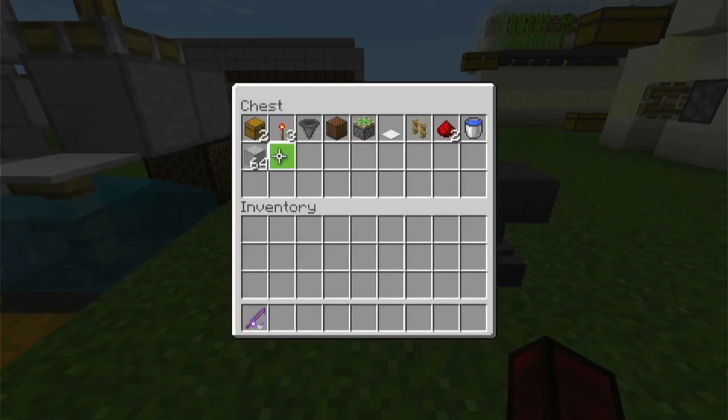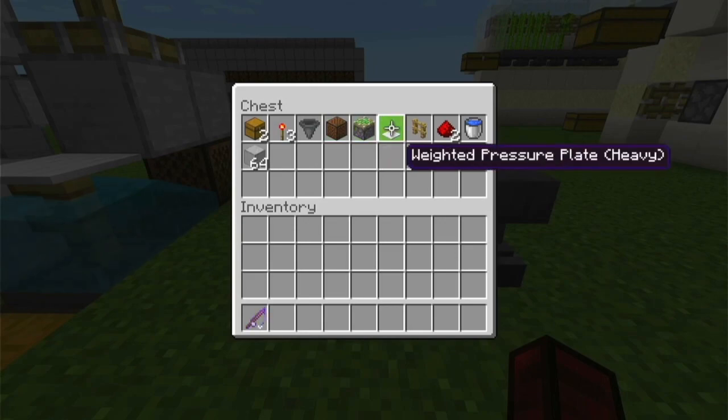What you'll need is two chests to make a double chest, three redstone torches, one hopper, one note block, one sticky piston — it has to be a sticky piston — one pressure plate. It can be any type of pressure plate; this is just the one I'm using. To be honest I don't know which one it has to be, I'm just using this one just in case — I would do the same if I were you.